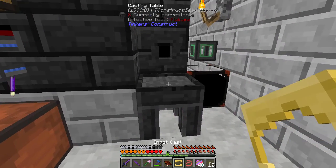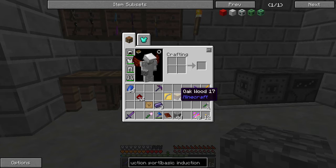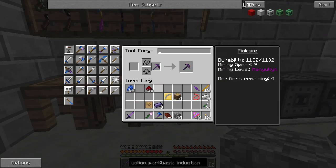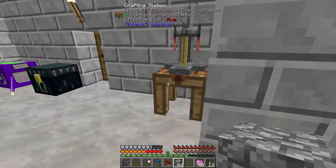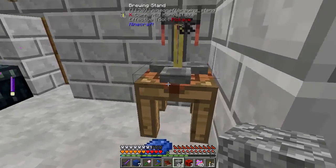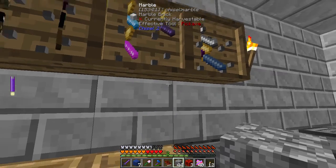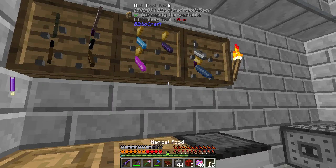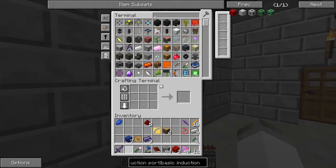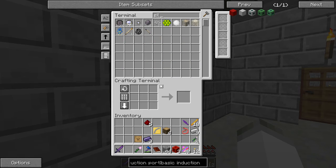We need a couple more things. We're going to try using something different for the Crossbow. We need to put some Redstone on there. Let's go ahead and make some blocks of both of these. I want to put Luck on this Pickaxe — wait, no, I have a Manuline Pickaxe with Luck already. We're going to want to put Redstone, Mending Moss, and Silk Touch. So we're going to want a Silky Jewel.